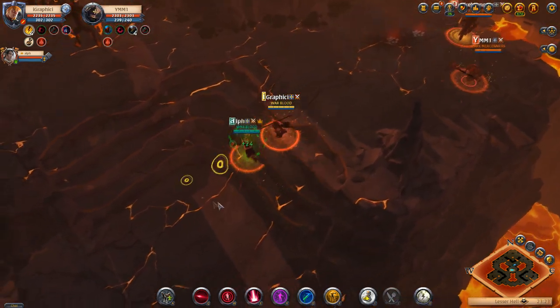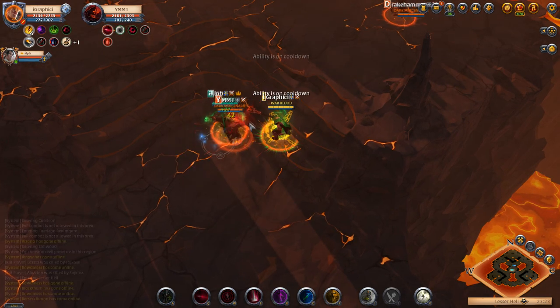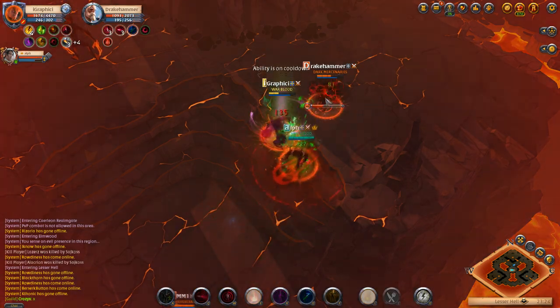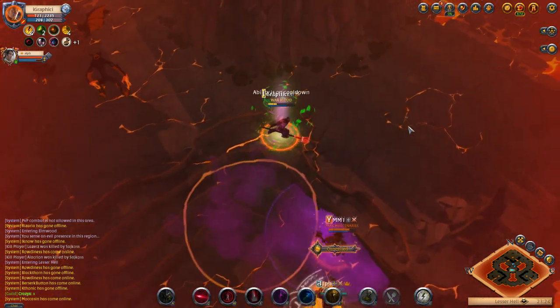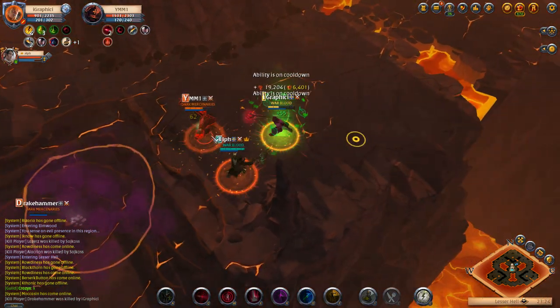Now we're gonna move on to the next fight. We got what seems to be a Mace jumping in getting a good root/stun, and he's got the Thetford Cape on in the back lines. We're gonna focus him in the back — we're gonna go straight on the Drake Hammer and I'm gonna get a lot of good damage down right here as he uses his Fear and tries to push me away. We're gonna keep this damage going now on to the next guy on the melee.